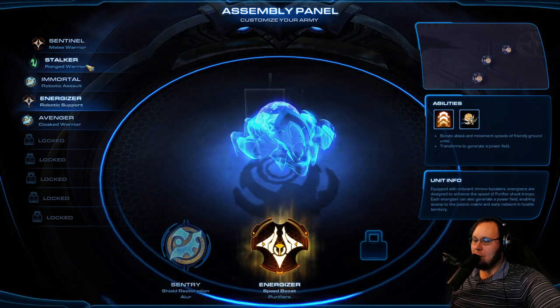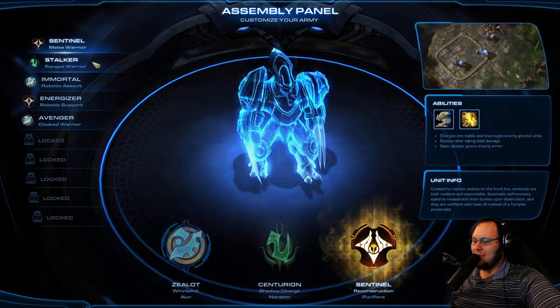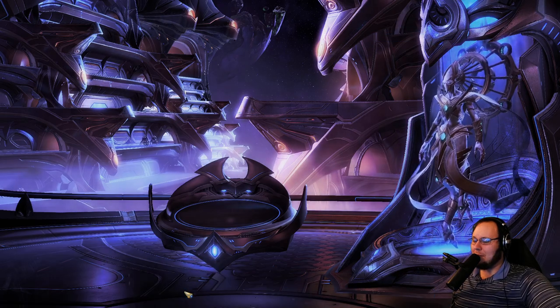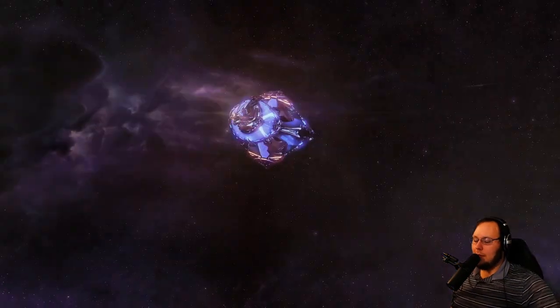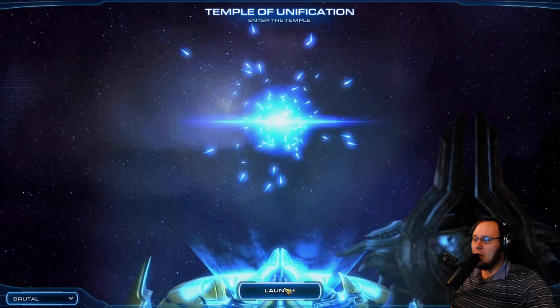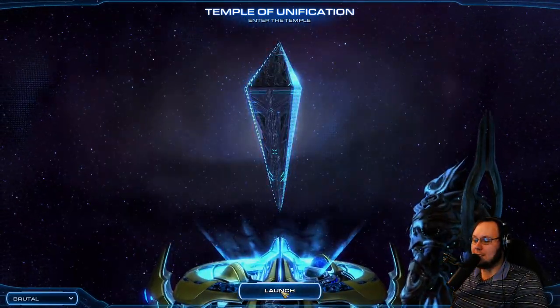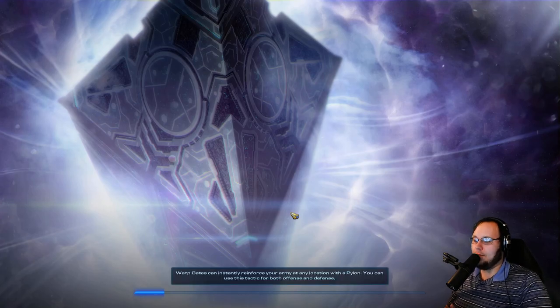I'm going to try the Immortal with some Energizers and maybe Dragoons — we'll go Dragoons again. I didn't actually make any Stalkers last time; I just can't really justify it, they're not that good. We're going to get Phoenixes though. We'll go for maybe a little bit of Immortal-Phoenix. I'm looking forward to this mission — this is where we get the Phoenix, and I love the Phoenix. It's one of my favorite units. The Immortal is too; the Phoenix is so nimble and fun to control, and the Immortal has those powerful-sounding shots.